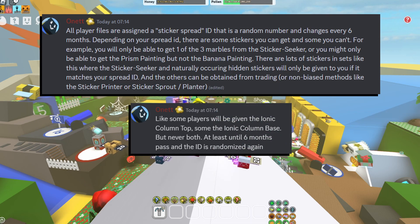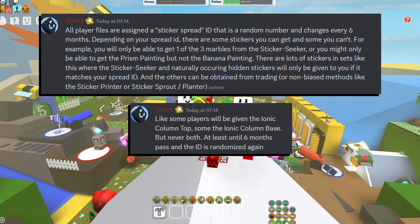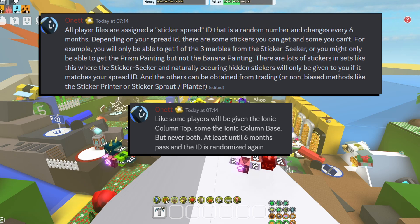You won't be able to find all types of stickers by yourself right when the update comes out. Every six months, your Sticker Spread ID will change, which means you will be able to find different stickers.